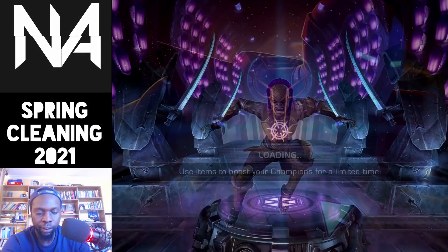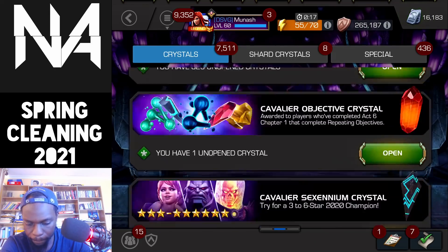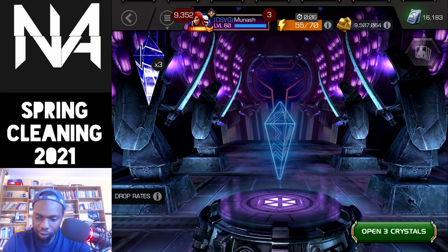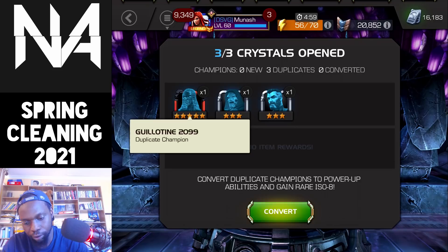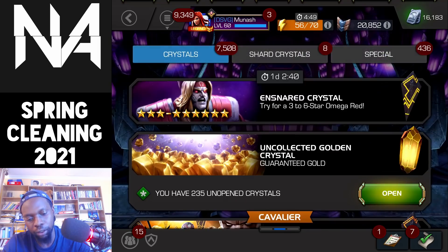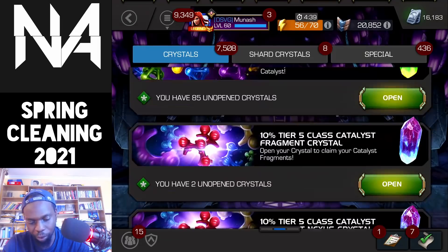I'm gonna open the Cavaliers first, starting with the 2019 ones. I also have some Goldpool crystals but I'll save those for another day. Popping open these three and we get a five-star Guillotine — she's already duped but still, it's a five-star from a Cavalier crystal, so not bad at all. A bit more six-star shards. Now let's move on to the 2020 Cavaliers.